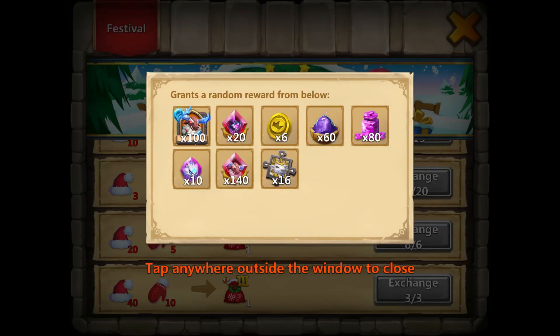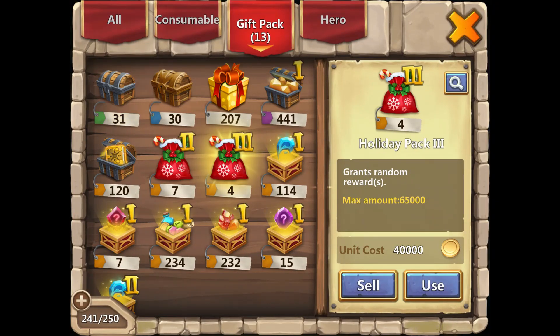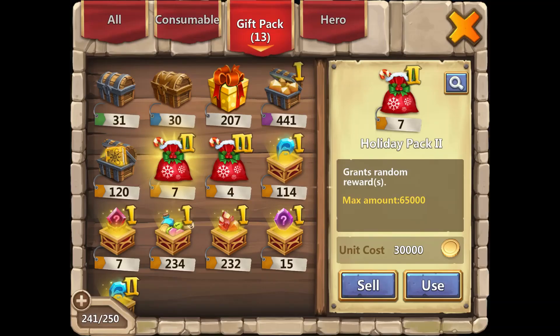If I can't get the heroes, I'll probably want magic powder or gems. The skin scraps and the vestige won't really help me unless I actually get the hero, and event coins are alright. So mostly we're going for the hero, the soul stones, and also the magic powder and gems. Let's see what we get — I'll open all of them at the same time.